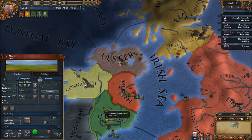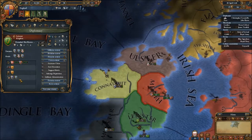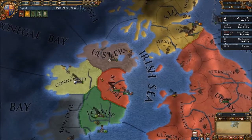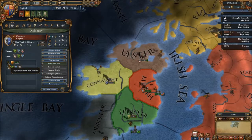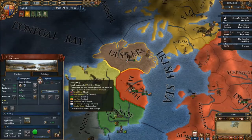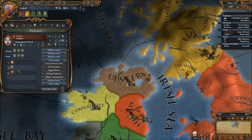Before I take out Munster and Leinster, I'm probably going to build up a bigger army for Scotland. And I'll take Connaught. They're improving relations with Scotland as well, which isn't what I want. I'm going to speed it up to max speed. Why not?